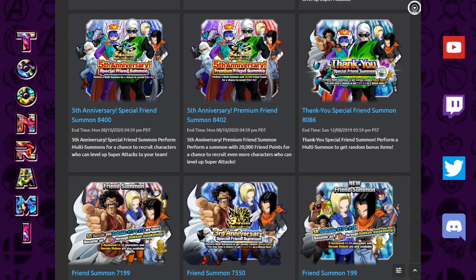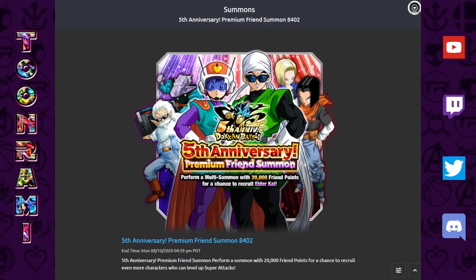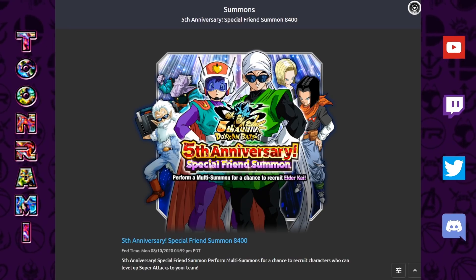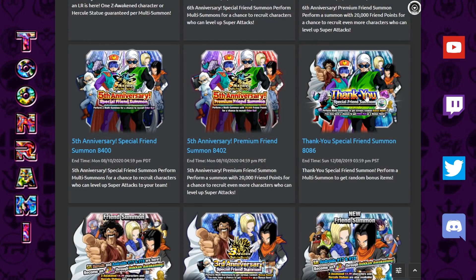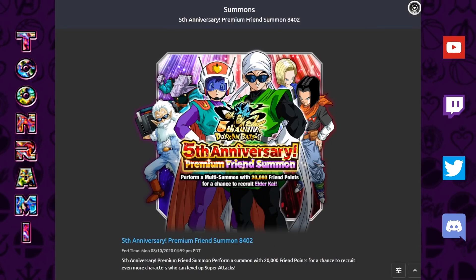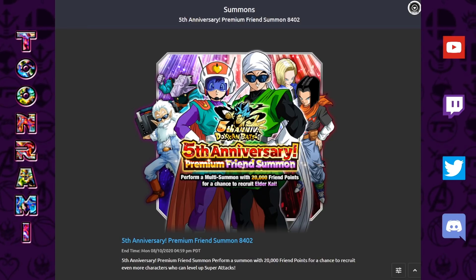To be fair, we had this exact same situation last year. During the five-year anniversary we were given some very special friend summons — not only a special friend summon banner but also a premium special friend summon banner. Both were active at the same time, so for a while we had three friend summon banners running during the five-year anniversary. When you summoned on the special friend summon, you had a chance to recruit an Elder Kai, which is more valuable than a Grand Kai because it applies to any unit.